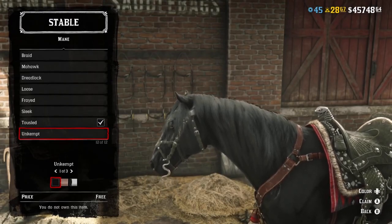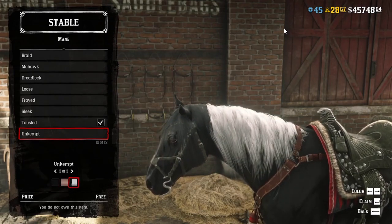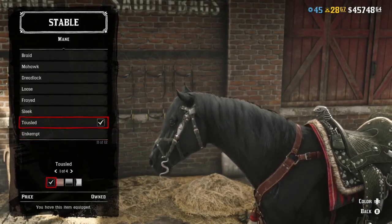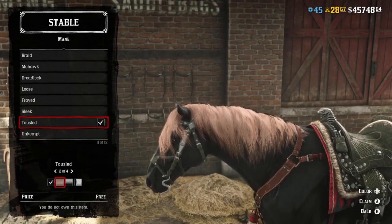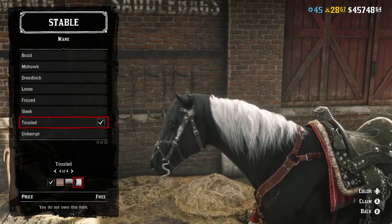Let's go through the colours. In Unkempt, we have black, a kind of beige-y colour, and black and white — it looks really good, I like them. This would probably look good on a Cremello or a Palomino. And then on the Tussault one: black, a kind of creamy colour, grey, and black and white. So those are the manes.